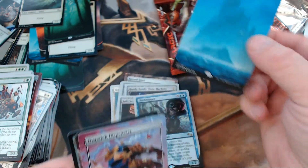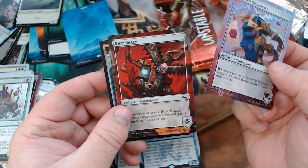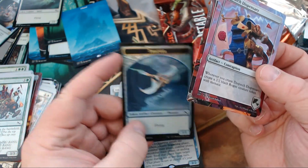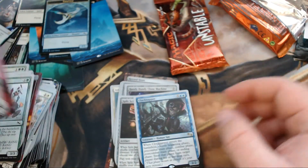And we did get an Island. We got Dispatch Dispensary, Buzz Buggy, and — oh my goodness — a Foil Thopter. So much good.